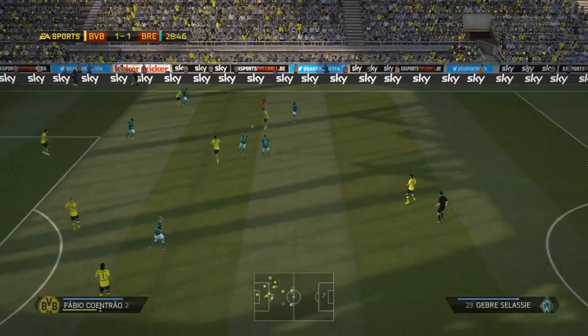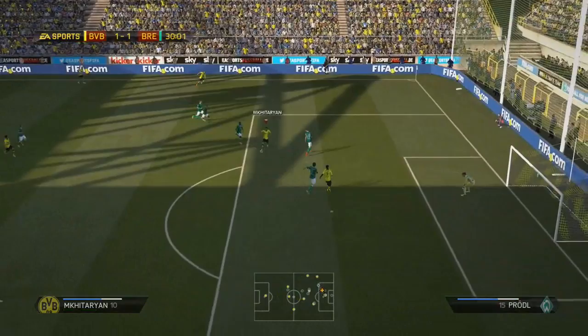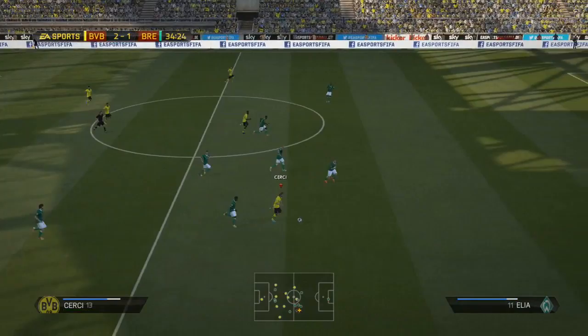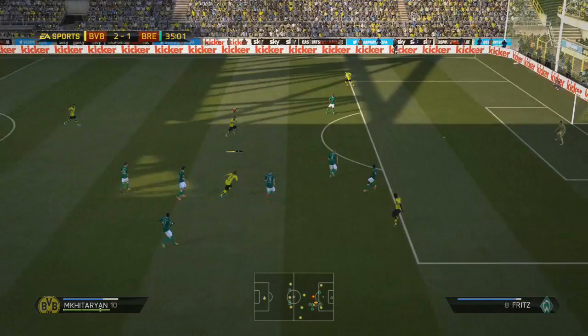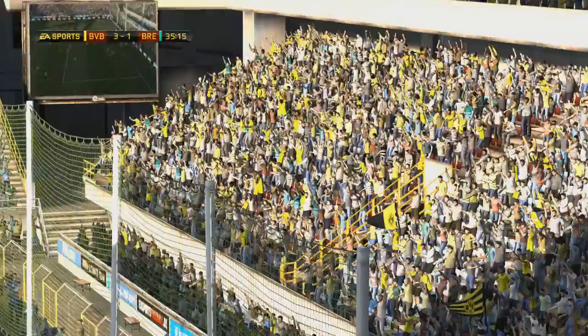We're going to try and catch them on the counter-attack. Marco Reus has the most ridiculous work rate — he tracks back to win the ball and then races all the way up the touchline to send a nice dink ball over to Mkhitaryan, who turns inside and smashes it — and he brings us in front 2-1. Still not even out of the first half. Chertzi breaks down the right, Mkhitaryan hits it first time and that flies into the top left-hand corner — the best goal we've scored so far this season. That's his second of the game and he's scored four in three league games. Fantastic.